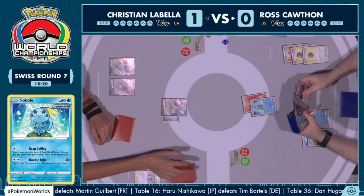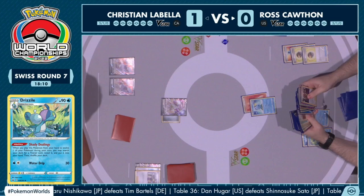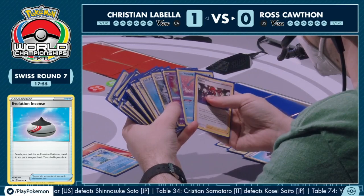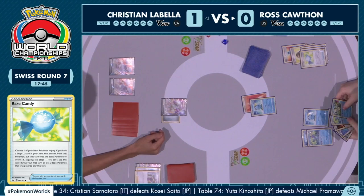You're going to be able to evolve to Arceus V-Star, use Star Birth, and set up from there. Even though you didn't find the super optimal Double Turbo Energy on the first turn, you're perfectly fine. That's also kind of the beauty of playing against a Radiant Charizard deck. The Rare Candy has been really important for Ross, and there's only one in the deck — and we've seen it utilized so many times. We're about to see it again: Rare Candy straight into that Inteleon, activating the Shady Dealings ability!